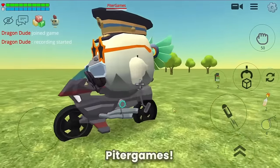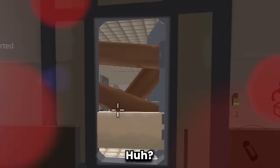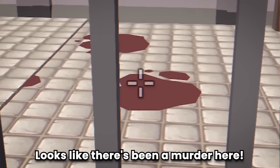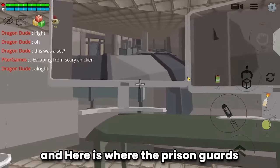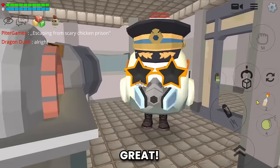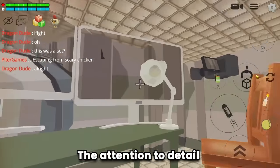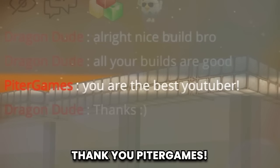Let's move to the next build - and the build number 7 is a prison. Let's tour inside. He blocked the door so no prisoners could escape. This prison is so big and so detailed. There's been a murder here - oh, this was just a set. Here is another prison room - Peter Games made it with great detail. Here is where the prison guards monitor all the prisoners. A room for prisoners to work and an office for prison guards. This prison building is absolutely impressive. This build is a 10 out of 10. Good job Peter Games.